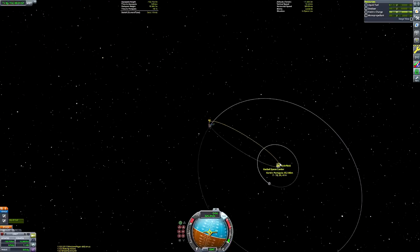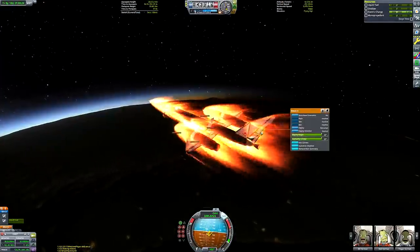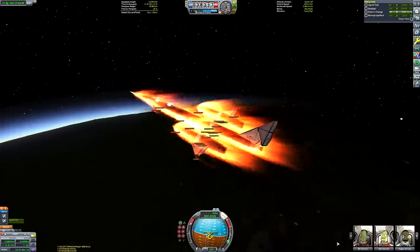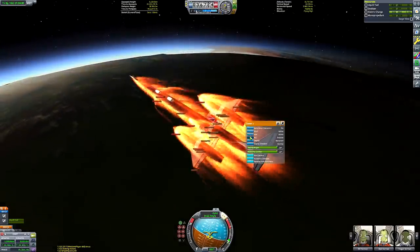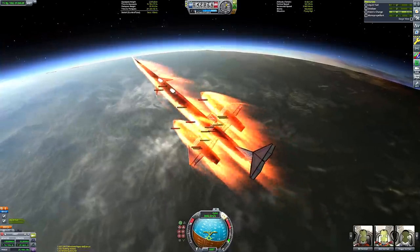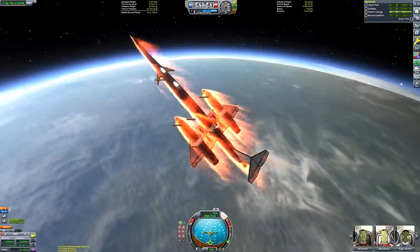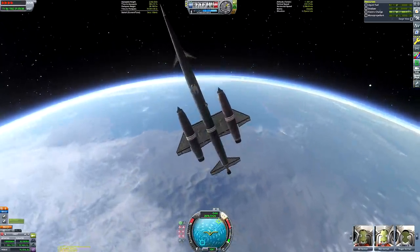We have just completed our Minmus-to-Kerbin return burn with basically no fuel left — a mere 60 metres per second remaining to maneuver our way to the Kerbal Space Center. I accidentally time-warped a little too aggressively and dropped out of warp in the middle of atmospheric entry, but it worked out fine. I could have reloaded a quick save and raised my periapsis slightly, but let's just keep going.